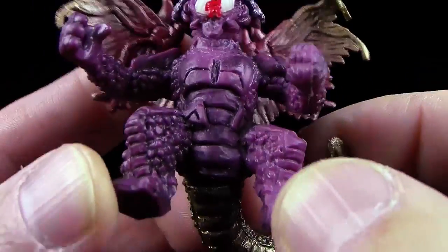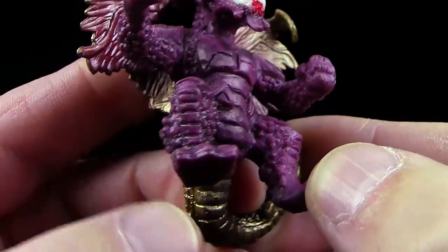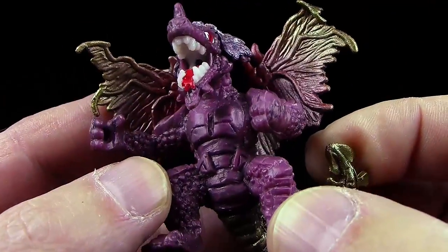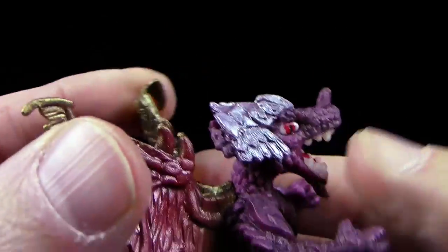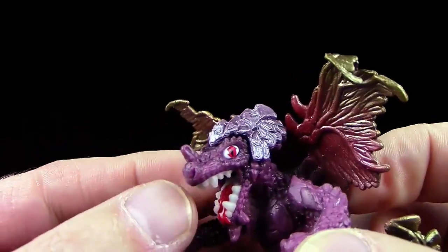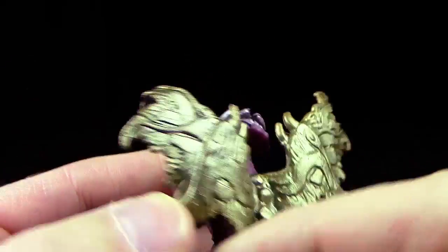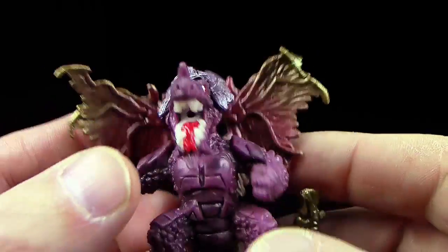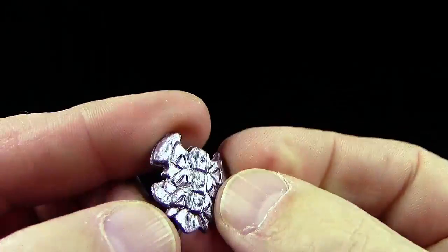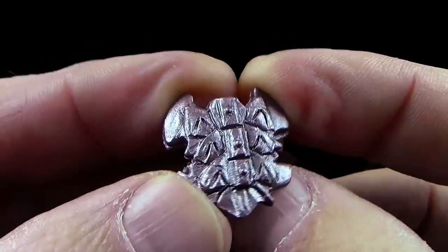Sehr massive Panzerplatten wieder auf der Brust. Auch er hat seitlich an den Füßen so Stacheln oder irgendwie Knochenauswüchse – was auch immer das darstellen soll. Der Helm ist Silber, hat aber einen ganz zarten Stich ins Lilane oder Rote. Man sieht es hier vielleicht ganz schlecht, aber ist tatsächlich so. Mal gucken, ob die Waffen ähnlich sind in der Farbe. Ja, das ist kein reines Silber – da ist noch irgendwie ein bisschen was mit drin.